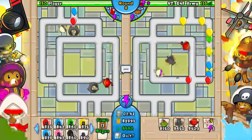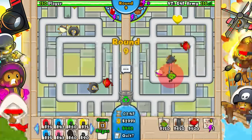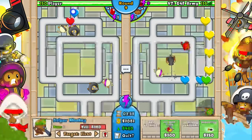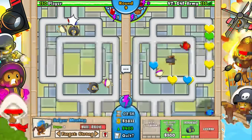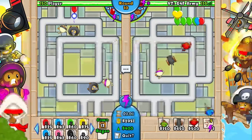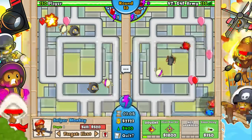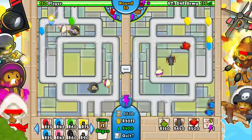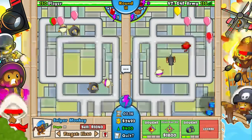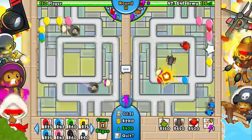Now I'm going to place one sniper, put him out of the way, and set him on 'strong' so he attacks the strongest balloon. I'll save money for camo lead defense. I could use the ninja with flash bomb, but since new players won't have that upgrade, I'm only going to use the two core towers today.